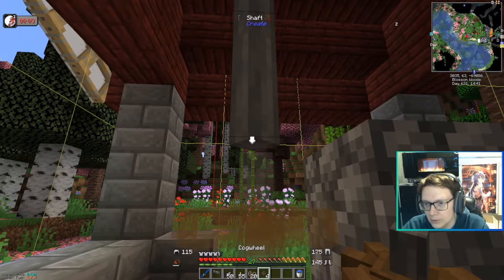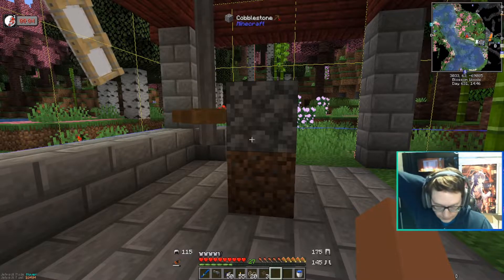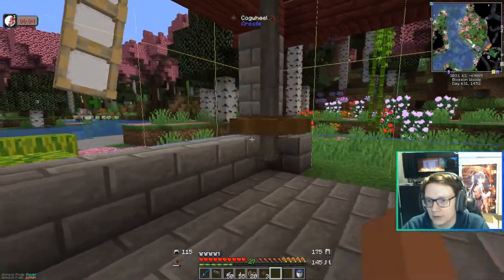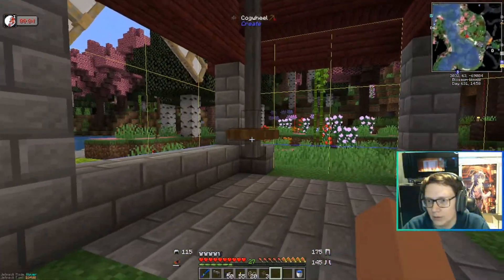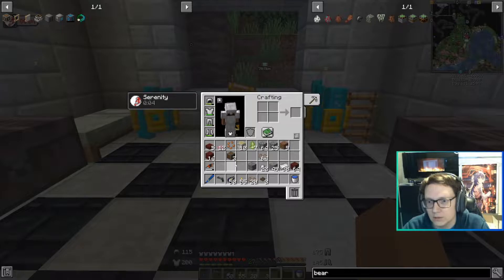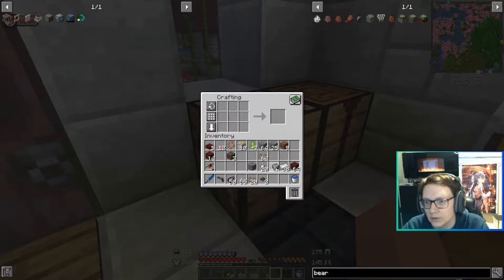We can put a cogwheel here — that means we now have a functioning mill. Very base, very slow, but it is turning and working. We just need to attach more sail frames to get it to work faster, but we don't need fast, we just need working. So let's build the millstone itself — two more andesite alloys. And that is a millstone.